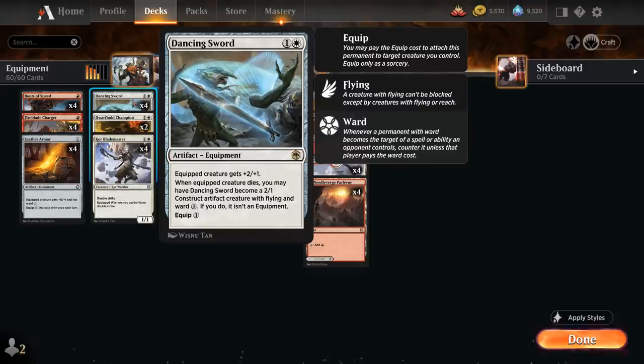At 2 mana we also have the full playset of Dancing Sword, another powerful equipment introduced in Forgotten Realms. It equips for just 1 mana and gives the equipped creature +2/+1. When the equipped creature dies, we may have Dancing Sword become a 2/1 construct artifact creature with flying and Ward 1 — and if we do, it's no longer an equipment. That's a very nice ability if the opponent casts a sweeper and we would otherwise be out of creatures to equip.